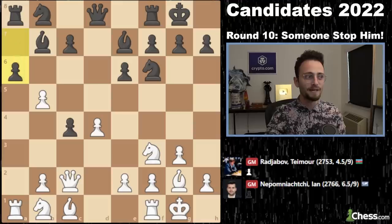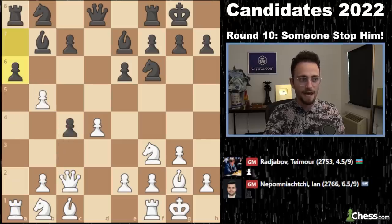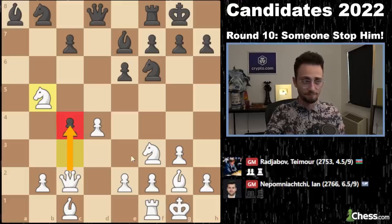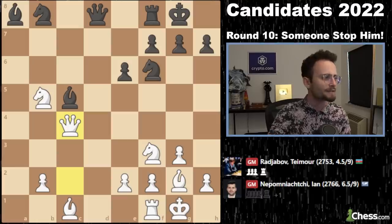The point is a, b, and now a6 — you cannot take on c4 still because it hits the queen and rook at the same time. After knight c3, we have an exchange, and for a brief moment, white is going to be winning the c4 pawn. If black plays c5 here, after dxc5, if you just play a bunch of moves out, white is just up a pawn. We saw Magnus win a game like this, I believe.